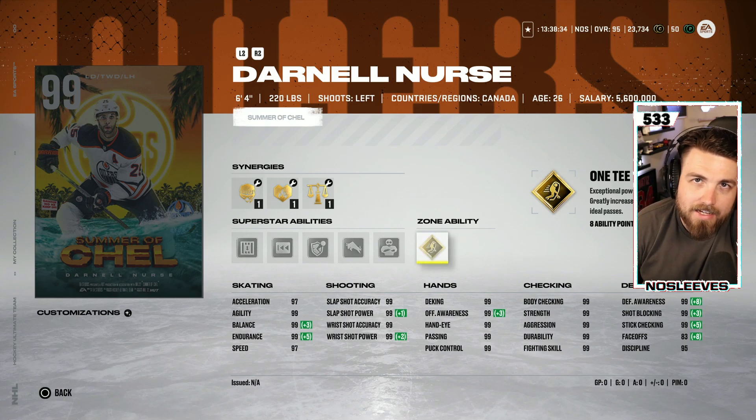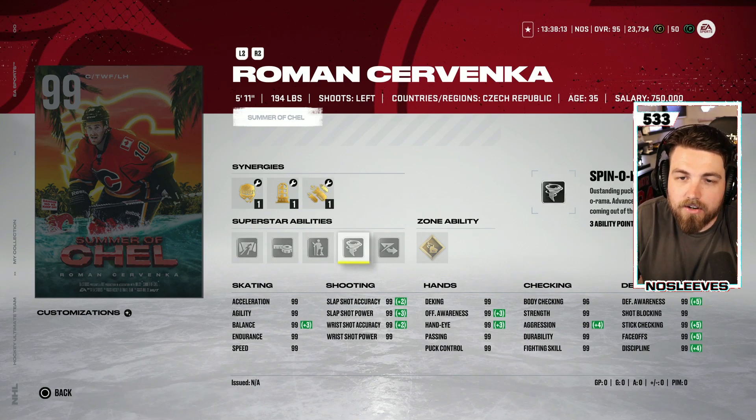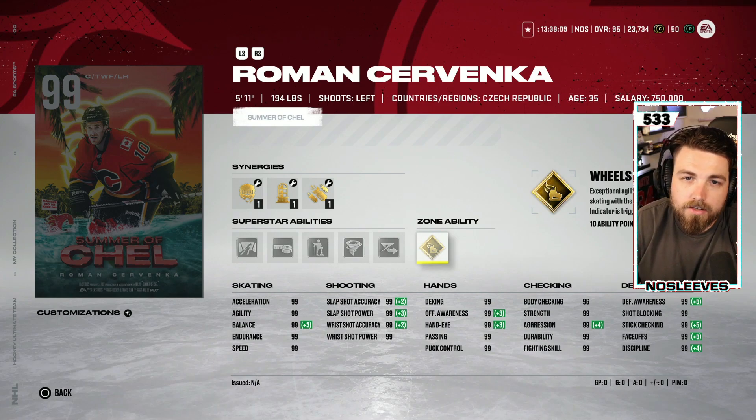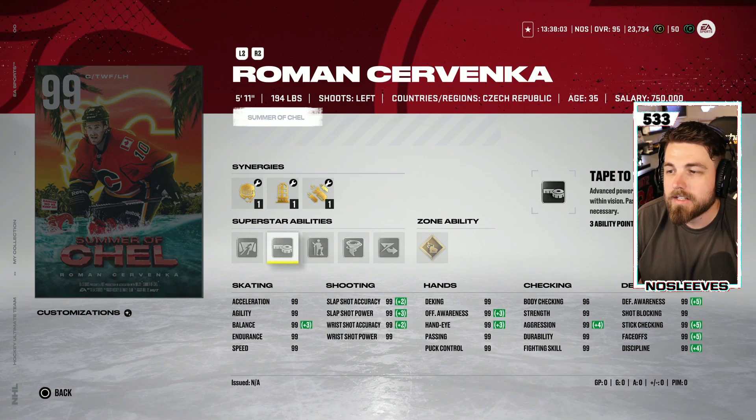Next we've got the 99 Roman Servenka from the Calgary Flames. He's played fewer than 40 NHL games, but he's had an astounding international career and a standout season from Czechia. The 99 Servenka comes with Gold Wheels, Elite Edges, Spinorama, Born Leader, Tape to Tape, and Close Quarters.